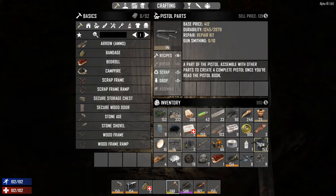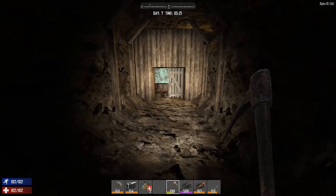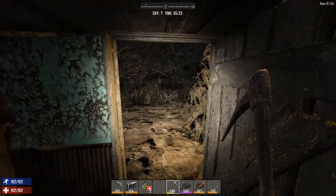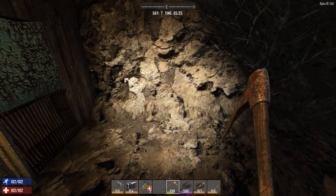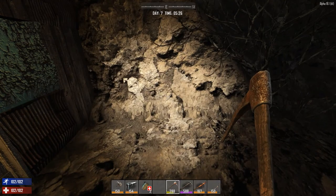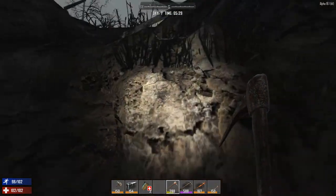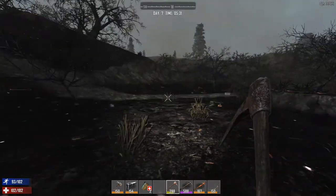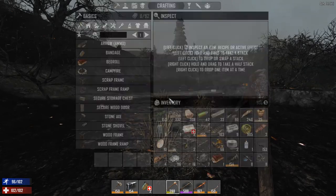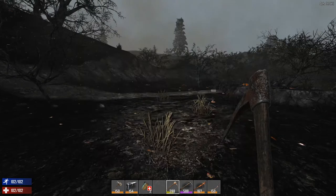I did not really find anything much. I did find some more forged steel, or I don't know if I had that from last time. It's been a while since I've been on this world. I also took down the workbench, and apparently you don't get the workbench back anymore. You do get parts from it though, and they're actually pretty good - I got mechanical parts, forged iron, and some wood.